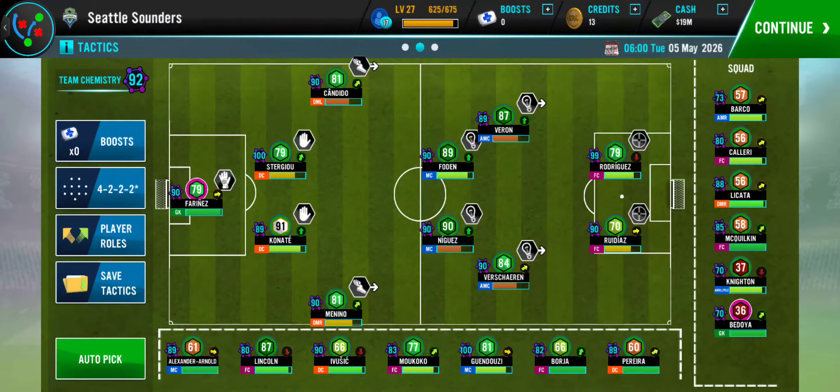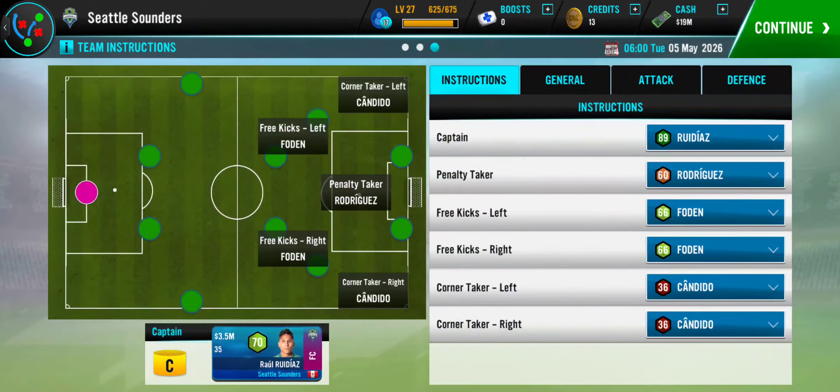Here's the formation: two wingers, two wingbacks, two defensive fullbacks, two regular midfielders, two attacking midfielders, and two strikers. It has to be in this exact order.